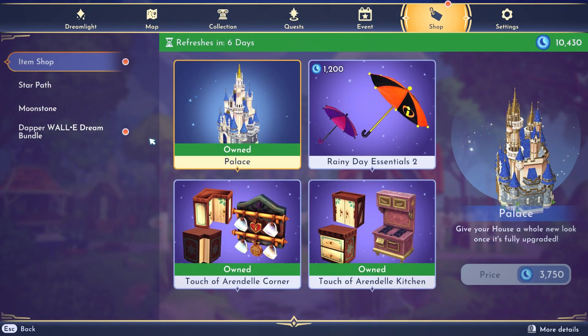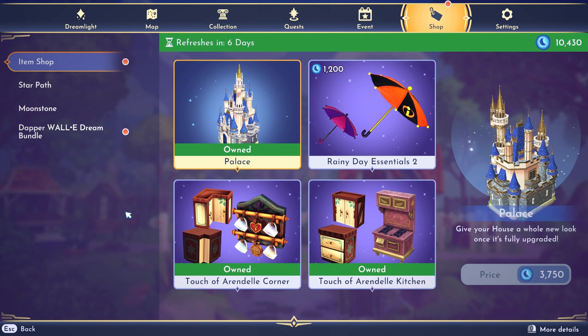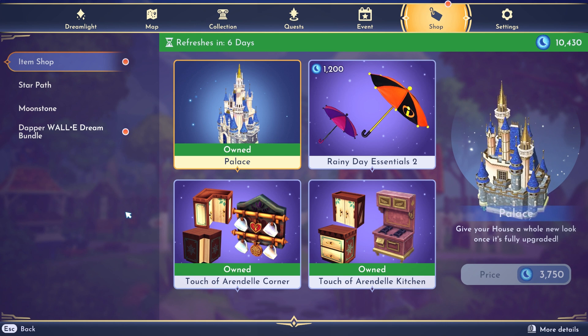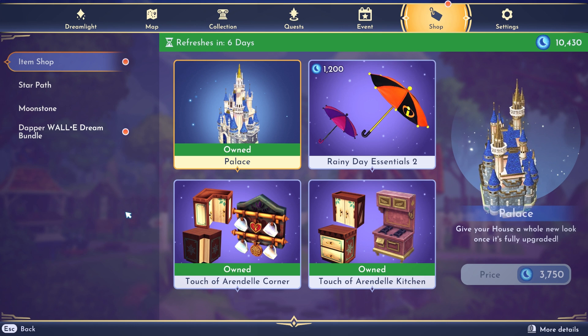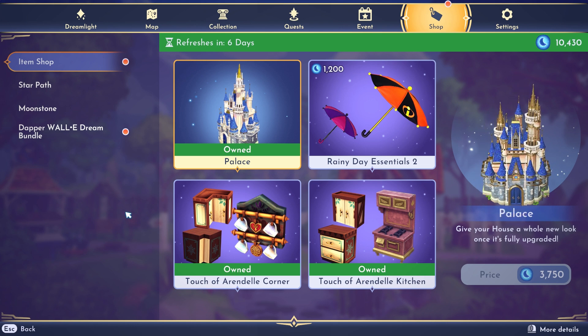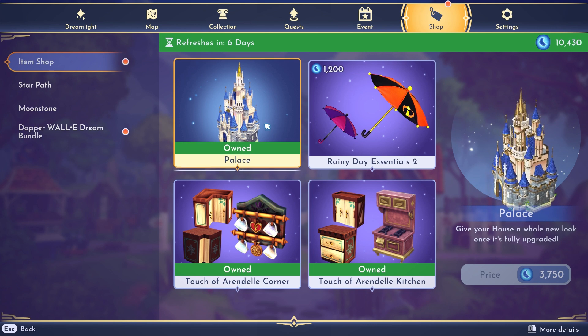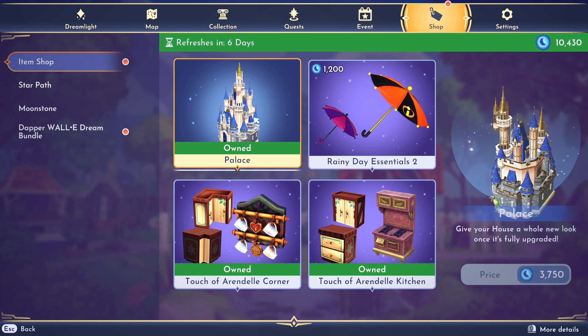It looks like this week we had three repeats, which I am actually really surprised about because I feel like we just got the update. We just had, I think, three weeks of mostly new products. So for this week, we do have the Castle Houskin — or the Palace, I should say — back for 3,750 Moonstones.